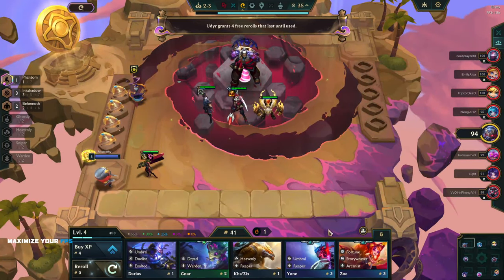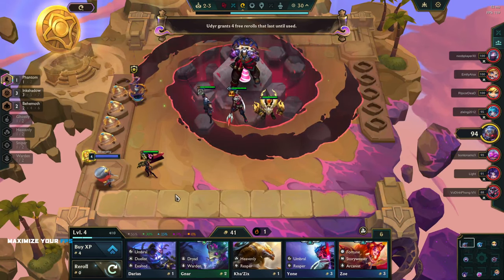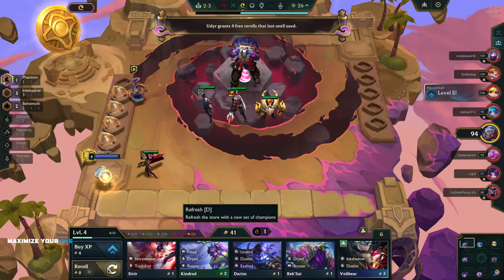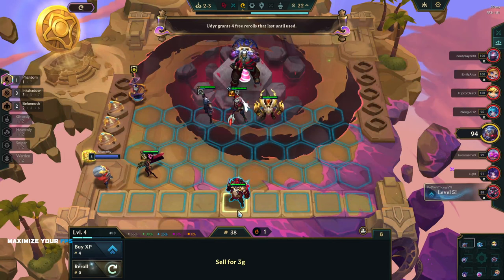For re-rolls I don't really need that. Exalted Darius, Zyrabart, or Nilsandra — terrible. Four free re-rolls, I don't really need them right now, but that's good.